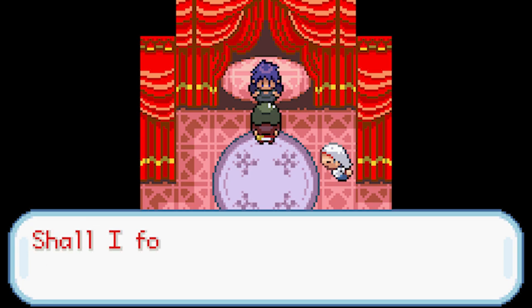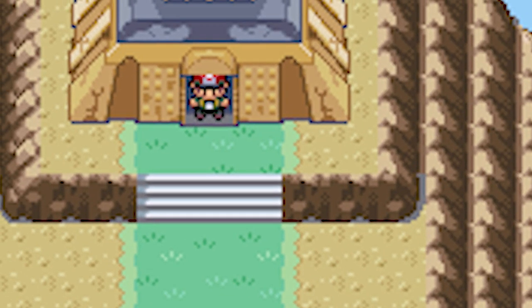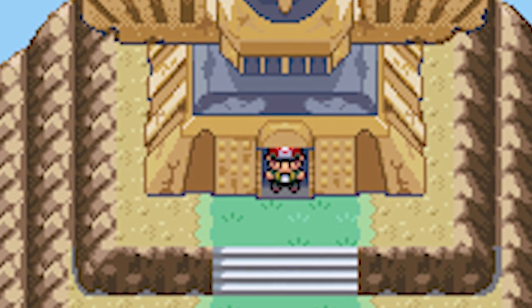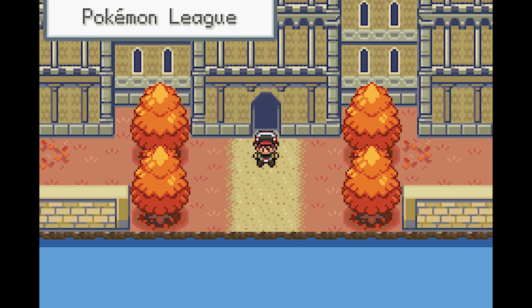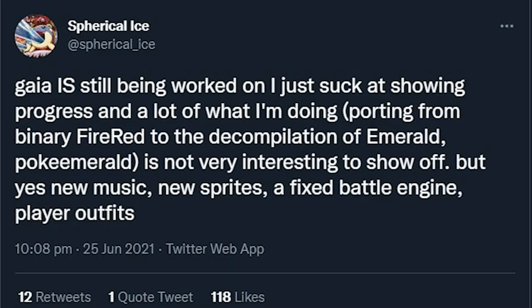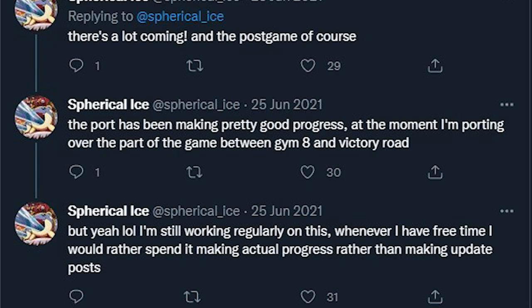Some features of this game are Pokemon from Generation 1 to 6 are available, new moves and updated movesets up to Generation 6, fairy type added, updated sprites, new original songs and many more. There is no post-game content as of the latest version 3.2 update from 2018, but as confirmed by the maker of the hack in June 2021 it is still being worked on, so let's hope for a version 4 update in 2022.